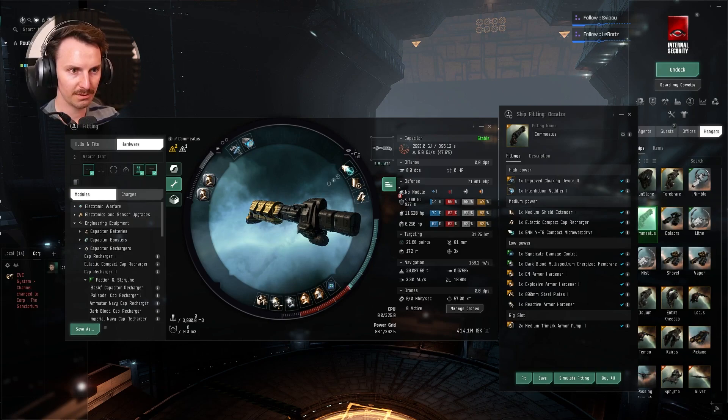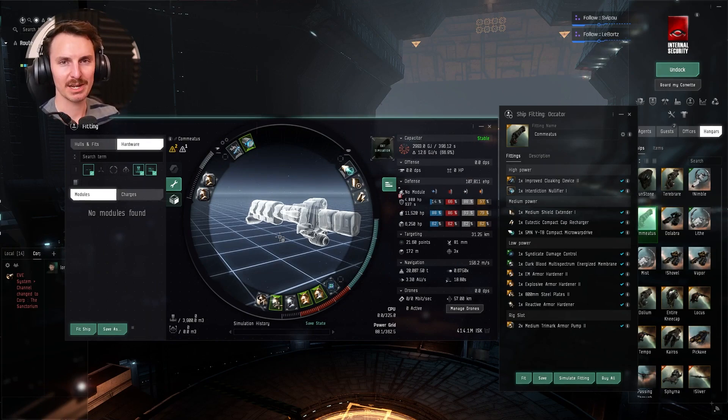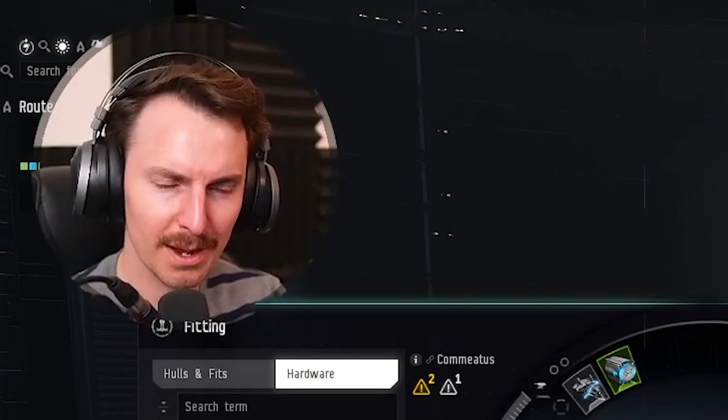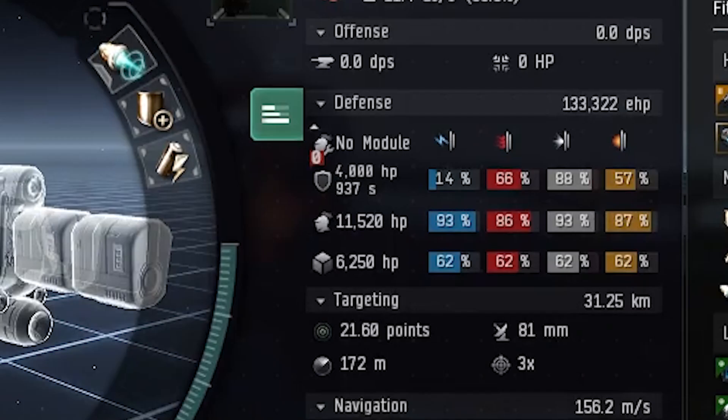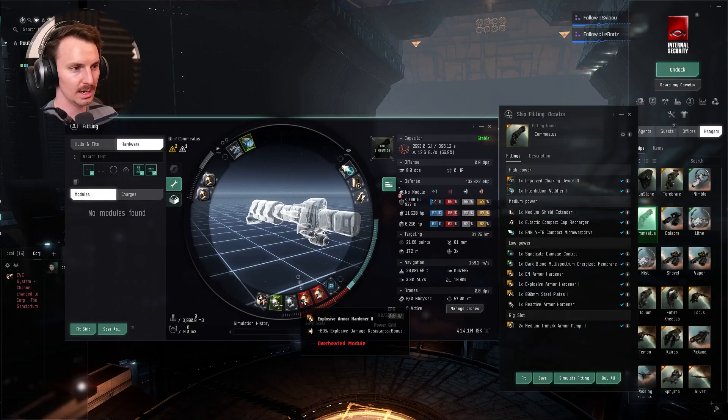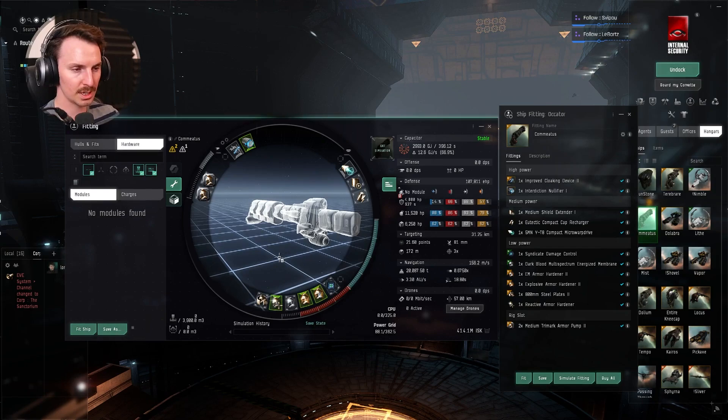All of that culminates in — going into our simulator — almost 108,000 HP. But that's not all. Remember you get bonuses to overheating, so if you're in a pinch, start overheating these bad boys. Dear Lord: 133,000 HP. Nothing's killing you — at least not in high sec. Roaming gankers in low sec, be careful — you're never immune — but I find this is plenty to be very safe and have peace of mind escorting all of your goods to Jita and back.